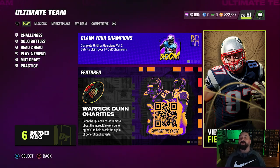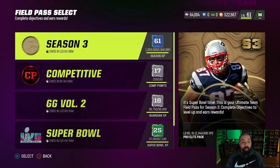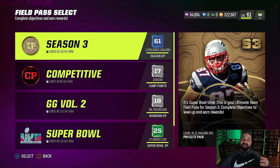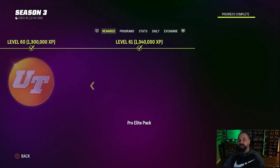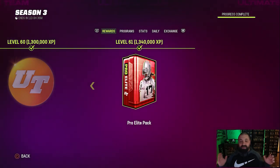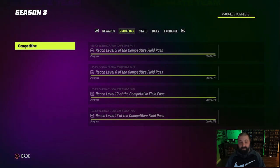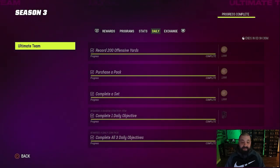It's been a couple days since we updated you on the no money spent squad — we made a couple upgrades and we're going to make some more in this video. Our Season 3 field pass is fully maxed out. If you haven't done it yet, you basically have 10 to 11 days to do so. A lot of people ask how you level up through these field passes quickly — there's really no secret, it's just completing objectives.